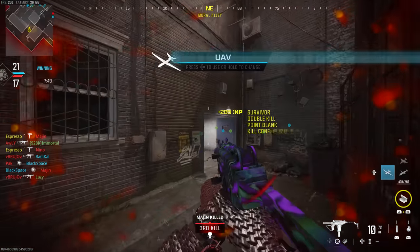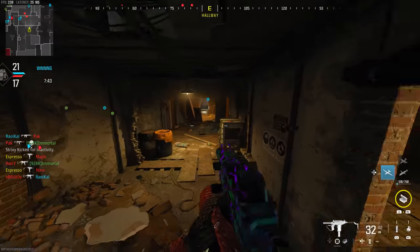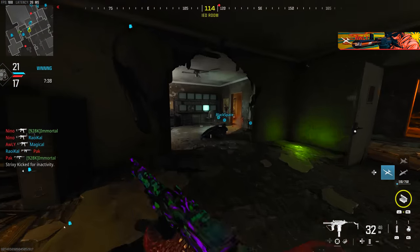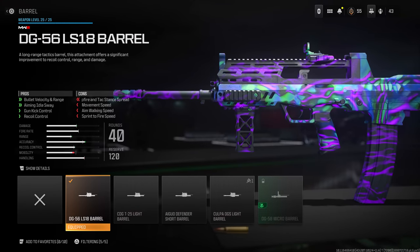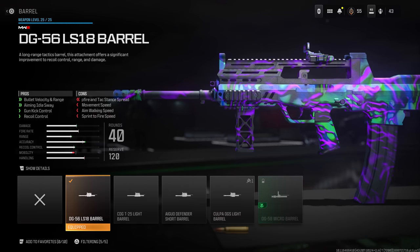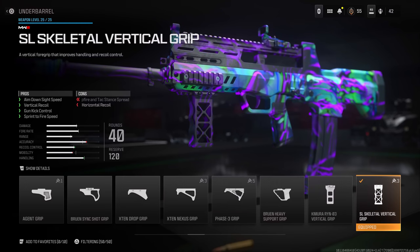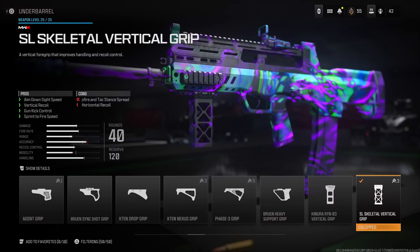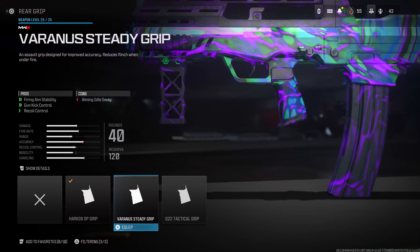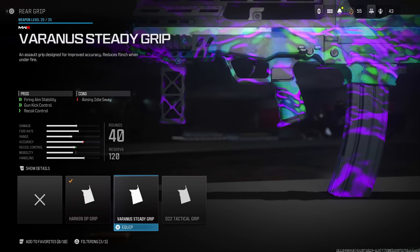When you unlock a weapon, check the optic, barrel, magazine categories to see if there's anything you can apply right away. Beyond that, crafting your weaponry — I usually try to max out ADS where possible because I like that snappy nature, but without sacrificing damage range. This year with the TTK being higher, you should also prioritize recoil-controlling attachments to mitigate bounce and avoid missing crucial shots in your gunfights.